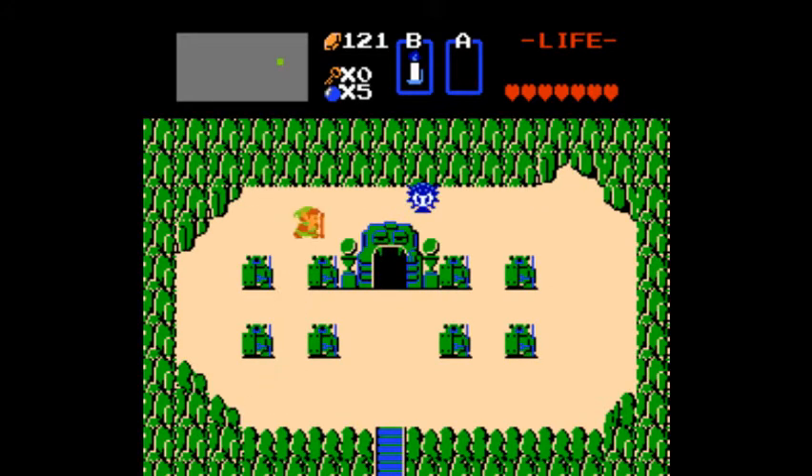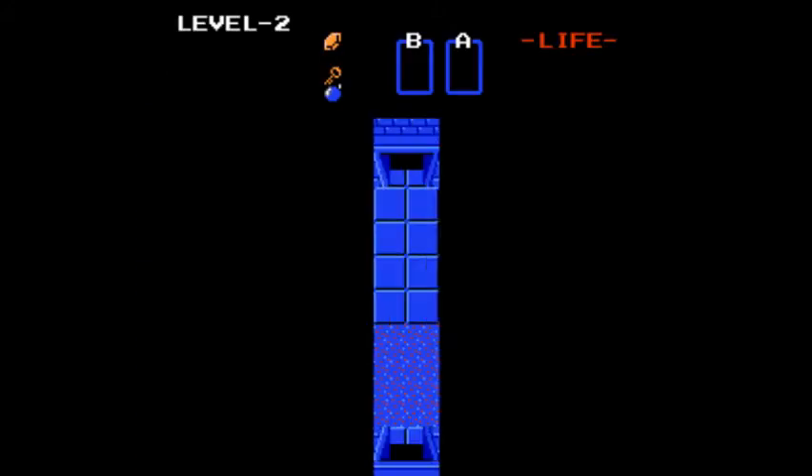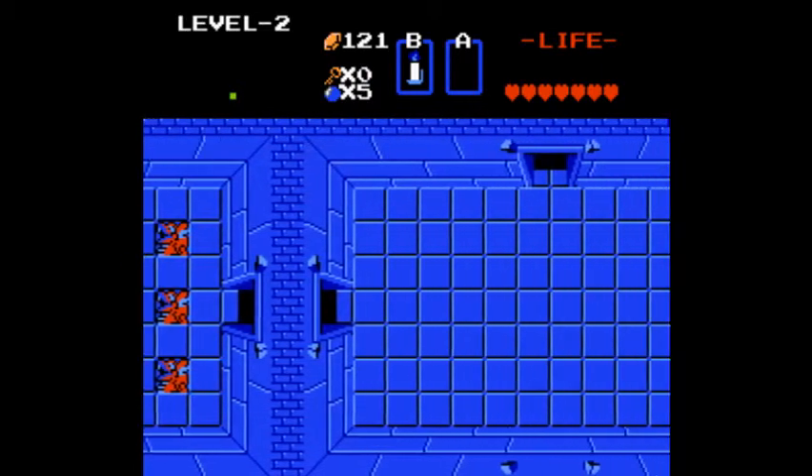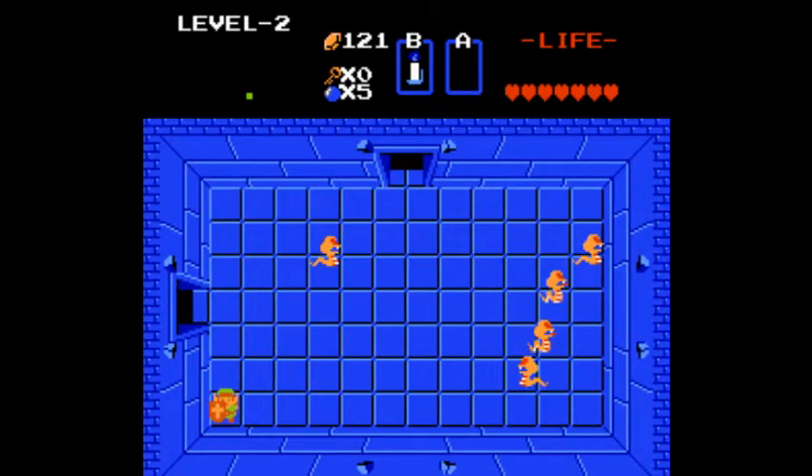There's a blue Octorok outside this dungeon, which is the game's little cue that this is a harder dungeon than the first one — we've upgraded from red to blue. So here we go, Level 2. The color of this dungeon is almost the same, just a little bit darker blue.